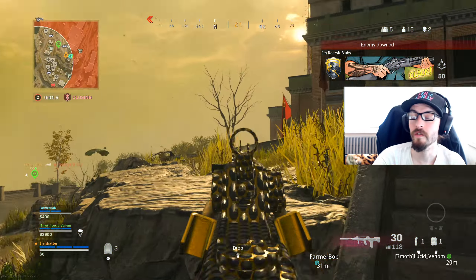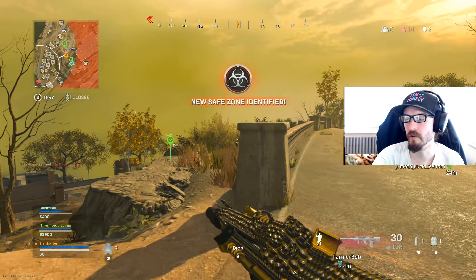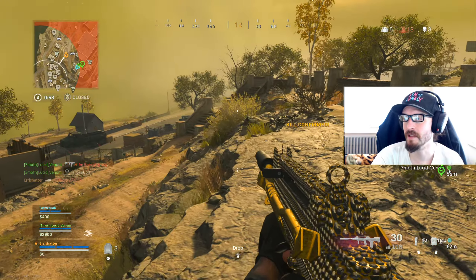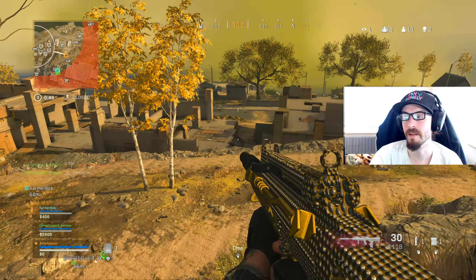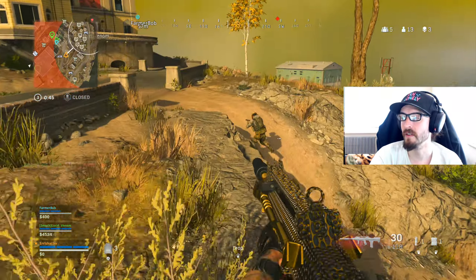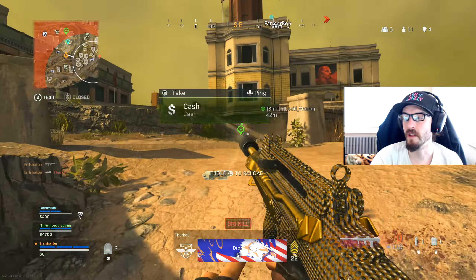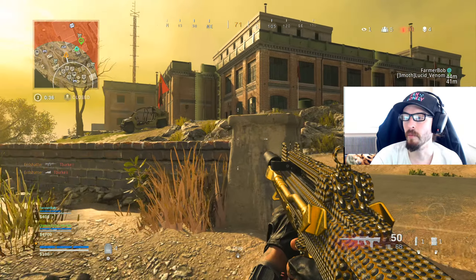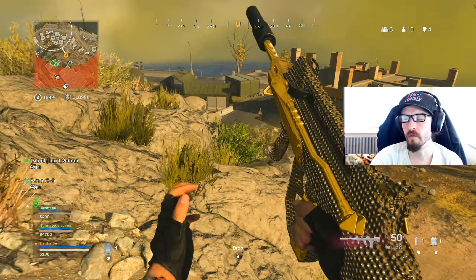We're going to be getting some new tools of the trade. The scorestreak Death Machine is going to return, available on launch week. First seen in the original Black Ops, the Death Machine is a handheld minigun with high damage rounds to suppress enemies and tear through low-flying or ground enemy scorestreaks as well as vehicles. In Season 2, the Death Machine will also be added into Zombies as an additional support weapon in Outbreak, Firebase Z, and Die Machine.